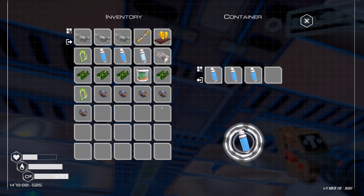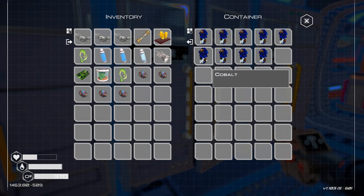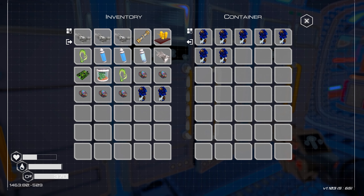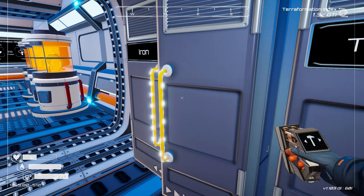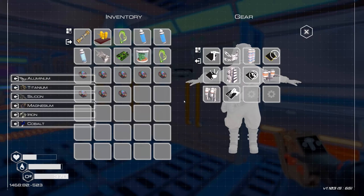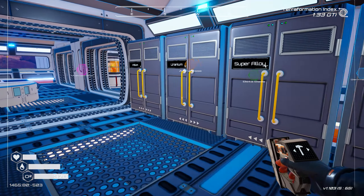I've got a bunch of circuit boards I've got to put away - I'll put three of them in here. I'll drink some of this water later. One of everything, and I need to make three, so three of everything. That should get me one, two, three. That'll have used up all of the aluminum I had, but luckily I've got plenty of that. And that allows me to make my first super alloy rod.